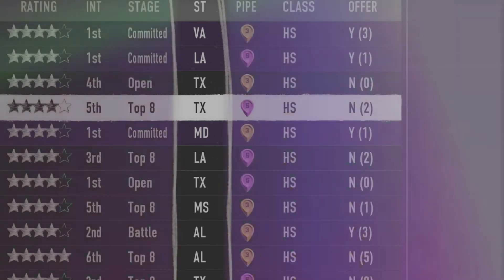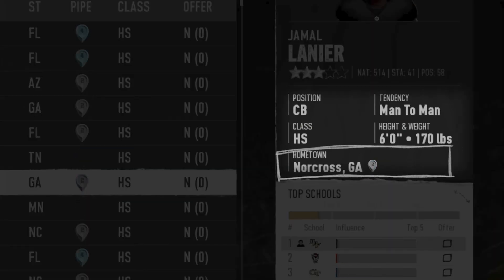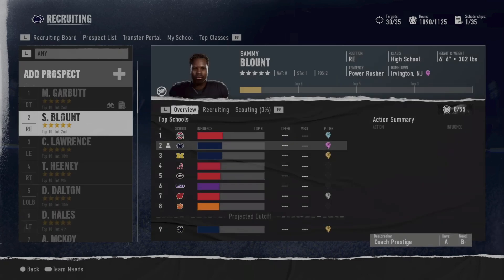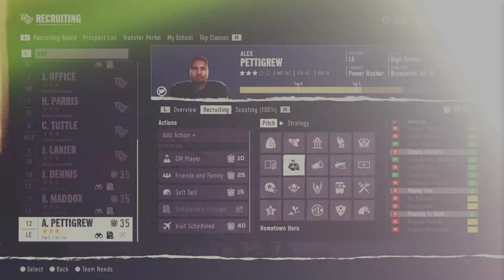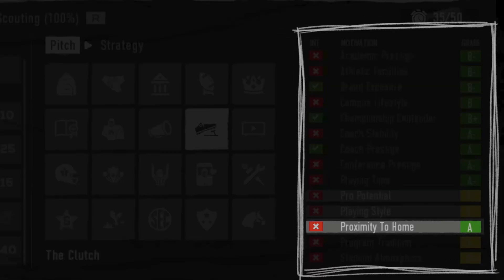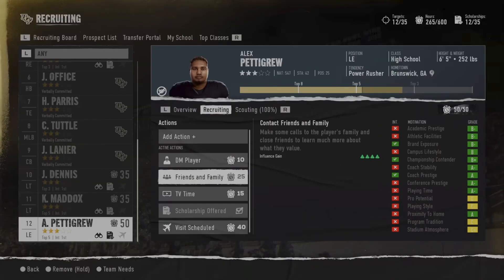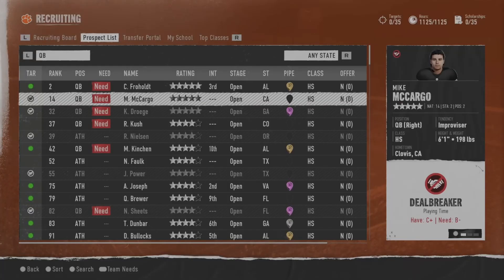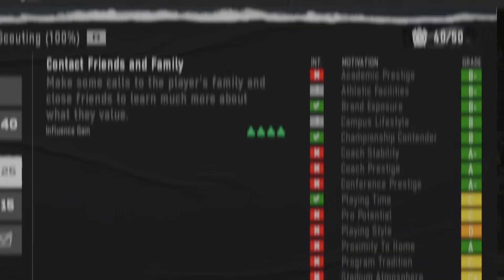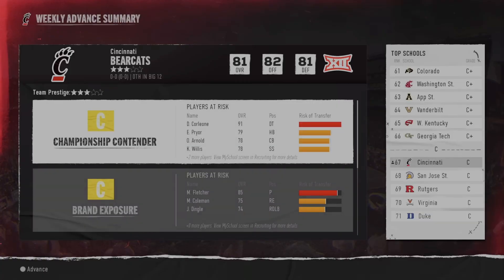Tip number three is about recruiting, which is going to be a big change for a lot of us coming from NCAA 14. If you're taking a smaller school, it's going to be a lot harder to recruit. You won't fill up your boards like you could in the previous game — you need to be more selective. Don't load up your board as a one-star school with a bunch of four or five-star prospects. Go with people that fit your school's pitches, and really recruit them hard before expanding your board.